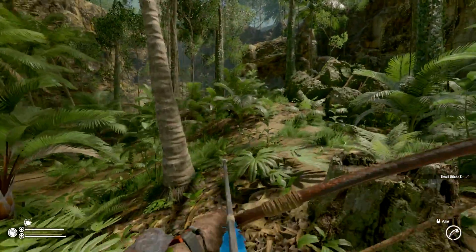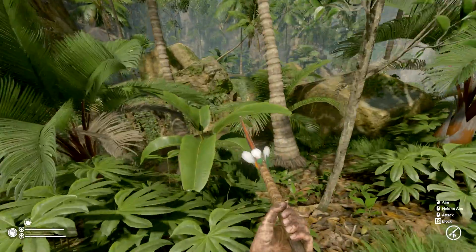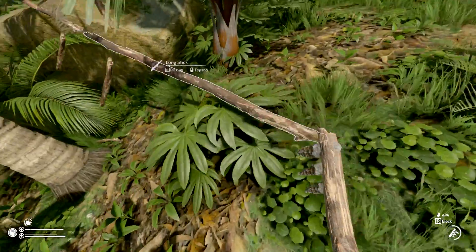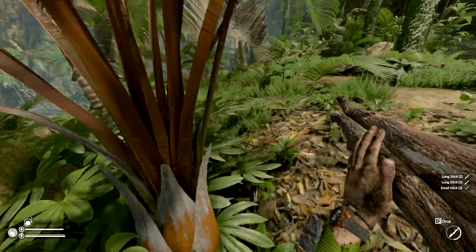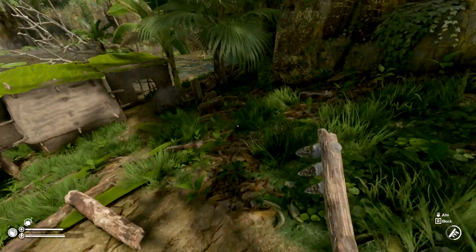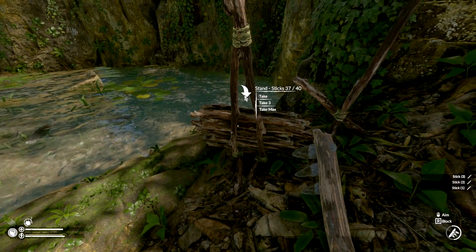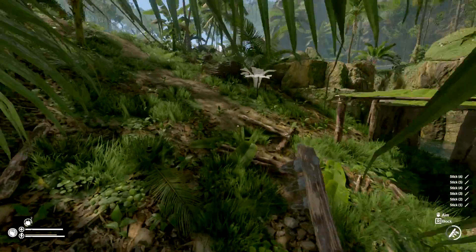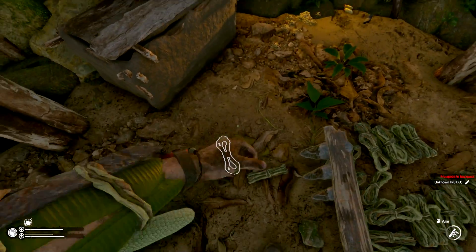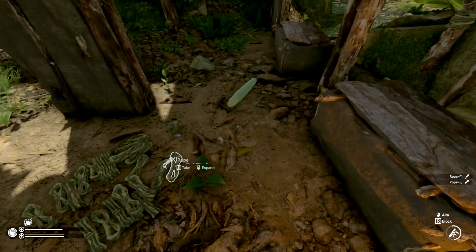We need a couple of small sticks — excuse me, coming through. We need banana leaves for that water collector too. We have sticks coming out to ying-yang — take another six of those. Need some rope. Not a bad idea, but I have tons of those actually — I don't need them. I've got more than enough fruits and stuff here.